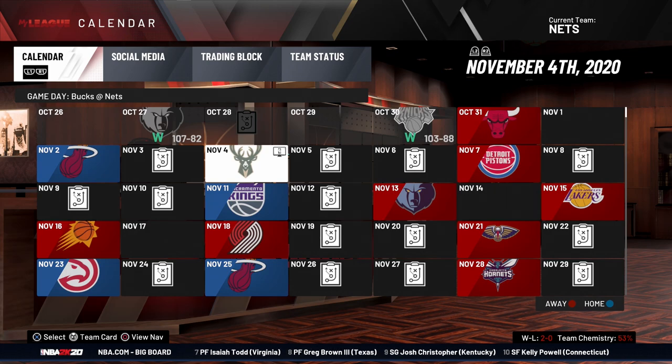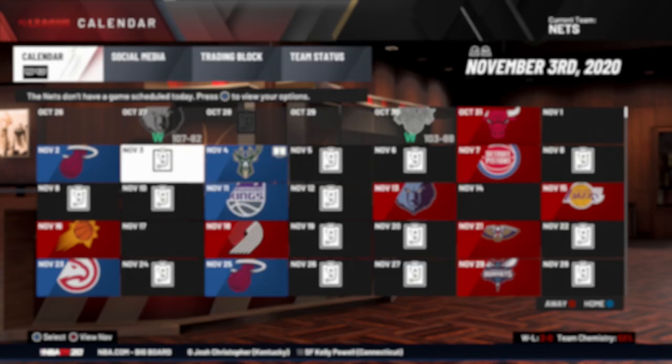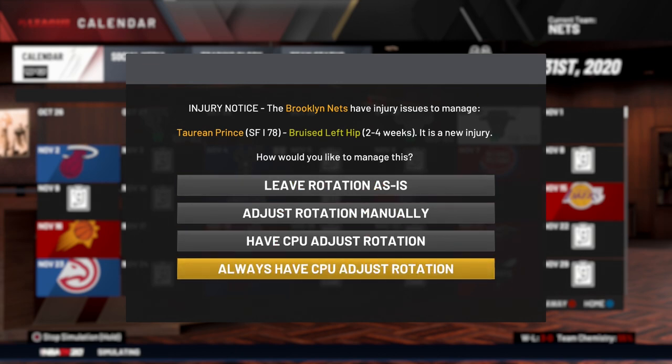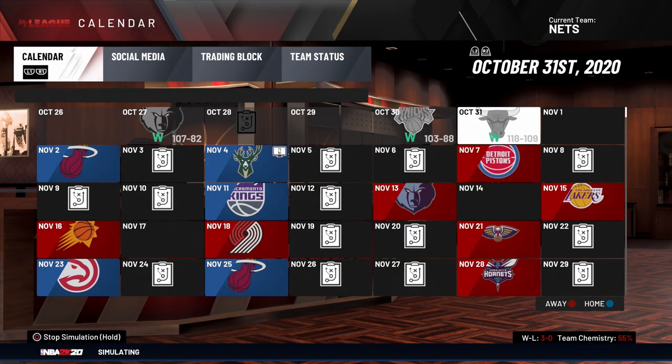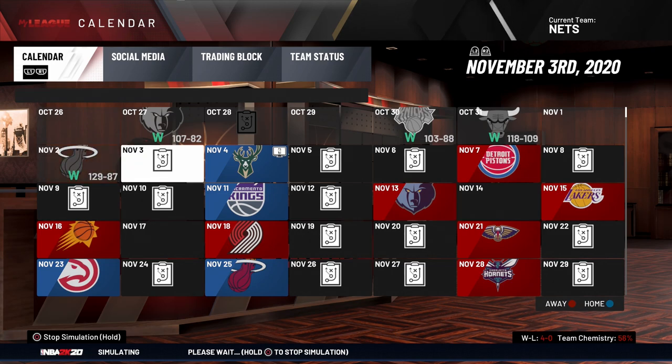We're going to be simulating up to the November 4th game. We've been playing against Giannis and the Bucks, so hopefully we can come out with a dub here. We check through the dates - we win against the Bulls, but Teron Prince ends up getting injured. We let the CPU adjust the rotation. Then we face the Heat next and we won.